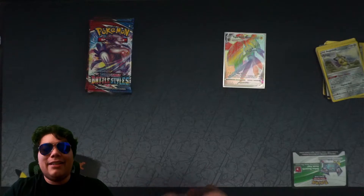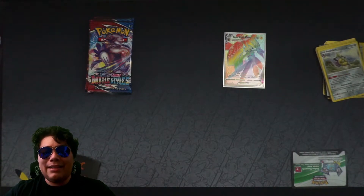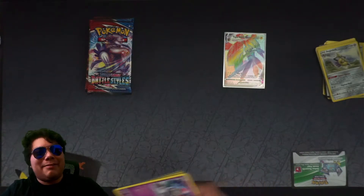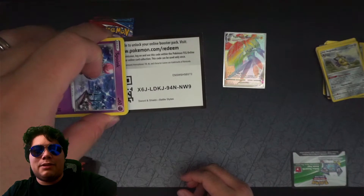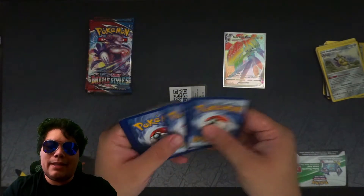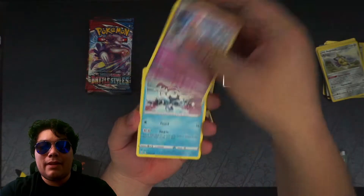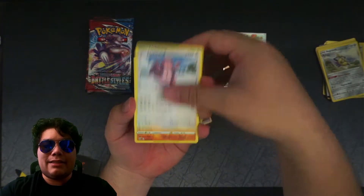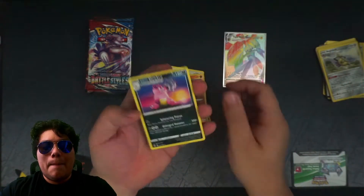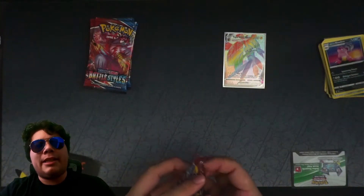Moving on from that amazing pack followed by a boring pack. Let's move on to maybe another amazing pack. Please just give me something. Here is a code card — I give you. Here's the deal, Pokemon: I give you money and you give me shiny cardboard. Sounds like a fair deal, right? All right, let's see here — shiny cardboard, Pokemon, you're honoring our agreement here. Where is my shiny cardboard?